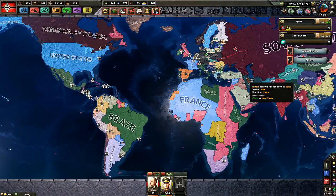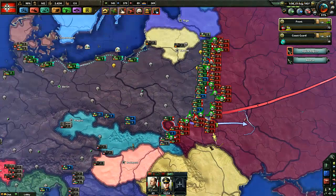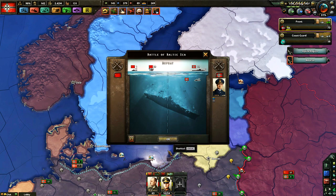Hey everybody, welcome back to Hearts of Iron 4 Nuke to Expert tutorial, where we have finally attacked the Soviet Union and we are doing great. Well, the Soviet Union is doing great, but we're getting there. It's all strategic.